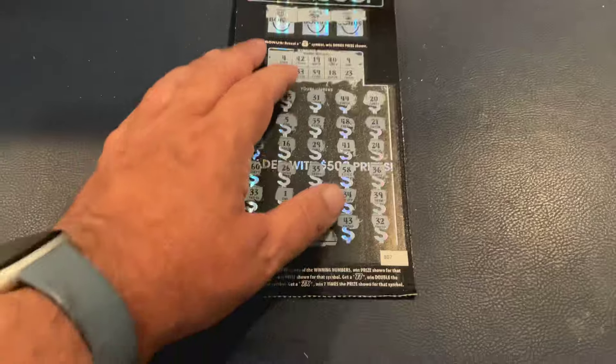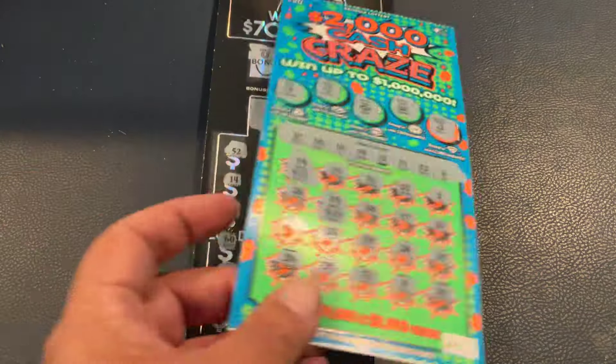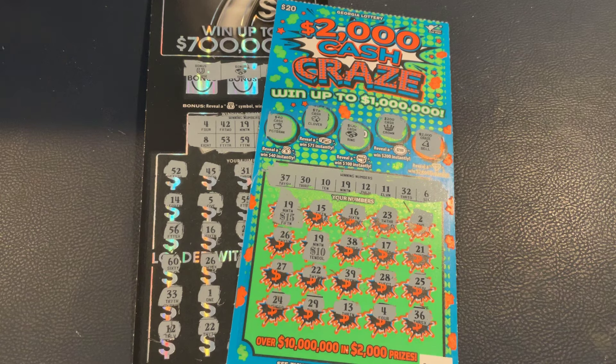So we didn't do too bad today. We had a winner in each of the two pairs — a $30 win on the Titanium 7s ticket and a $25 win on Cash Craze, for $55 back out of our hundred. New holiday tickets came out for Georgia today, and I hope to find some after lunch when they start putting them out. Appreciate everybody watching — hope you have a great day, and we'll see you on the next one.